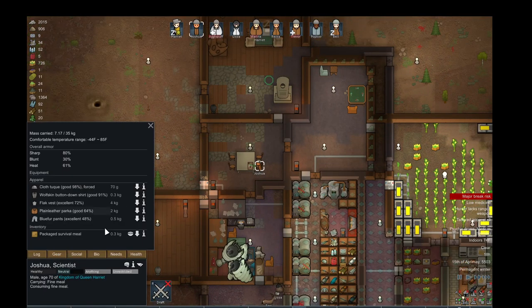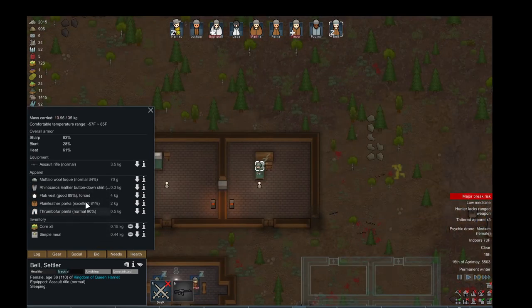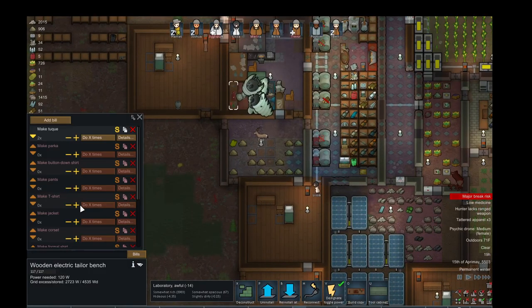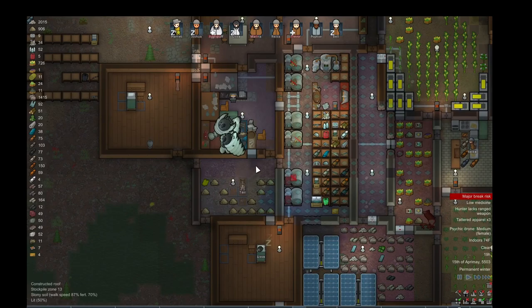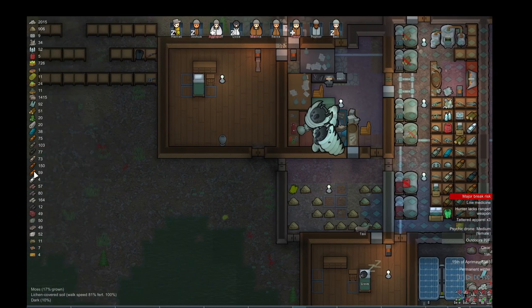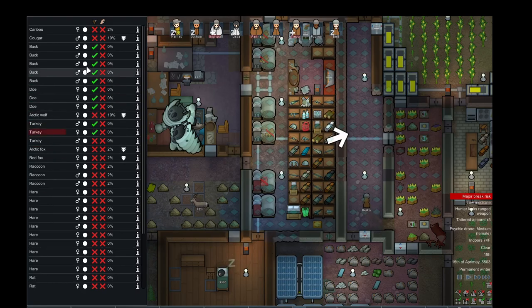Three tattered apparels — they don't like it if their gear wears out over time. He needs some pants, and also a toque. Two pants and a toque. Apparently somebody doesn't have enough priority to make that, or I don't have the material. To make those warm hats you need cloth — soft materials. You can't use the leathers you get from killing animals.